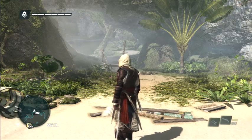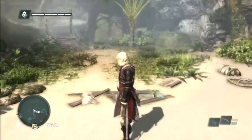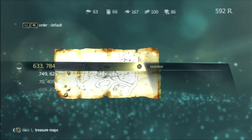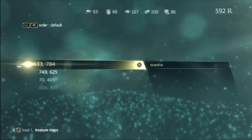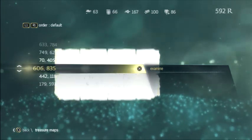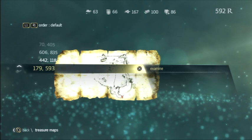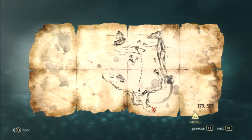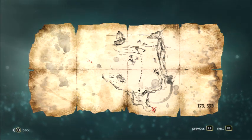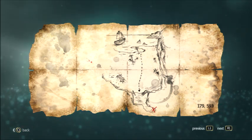What is going on guys, this is Crusader and today we're going to be playing some Assassin's Creed 4. We are going to be doing some treasure hunting. I'll show you guys which treasure hunting we're doing. I have a couple already and a whole bunch more to find — one, two, three, four, five, and six. Today we're doing this one. Down on the bottom right you can see six numbers and a comma: it's 179 comma 593.